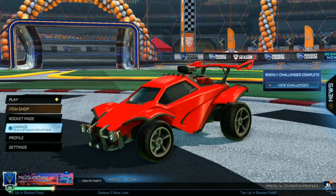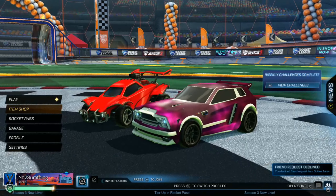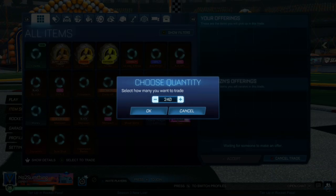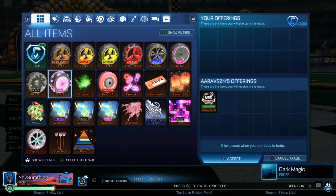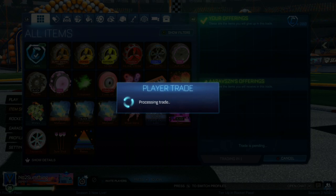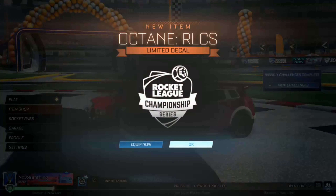Right after that, before selling the random items, we're picking up a Forest Green Octane RLCS for 200 credits when the minimum is 500 — a very good trade. It is hard to sell, which is why he's letting it go so cheap, but it's easy profit. Even selling at just minimum value is over double my money back.